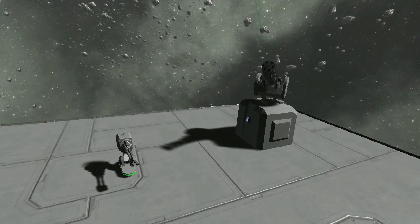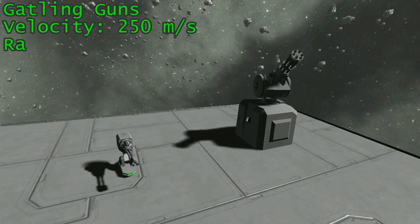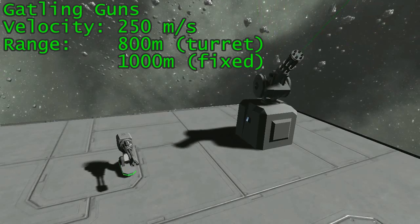Gatling guns are simple ballistic weapons. They fire a stream of bullets. The bullets travel at about 250 meters per second and are only effective out to about 1,000 meters. Gatling turrets can be set to engage targets as far away as 800 meters.